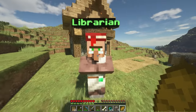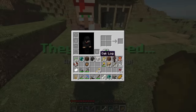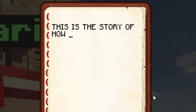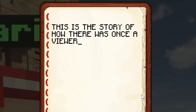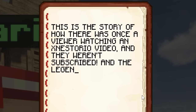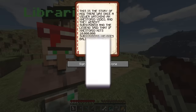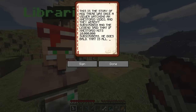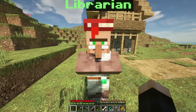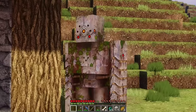The librarian's task: write a story for the bored villagers. I pull out a book and write: 'This is the story of how there was once a viewer watching an xNestorio video and they weren't subscribed. The legend says if xNestorio hits 10 million subscribers he goes bald. So go ahead and click that subscribe button if it's red right now.' I give it a title and hand it over — realism upgraded!